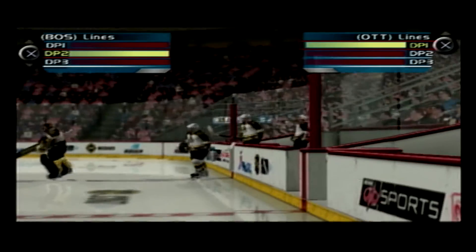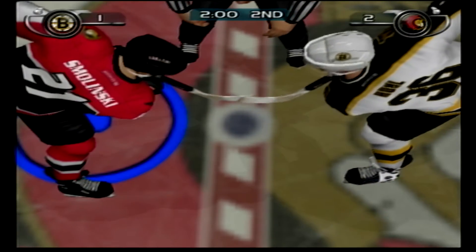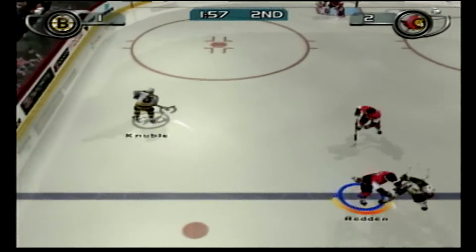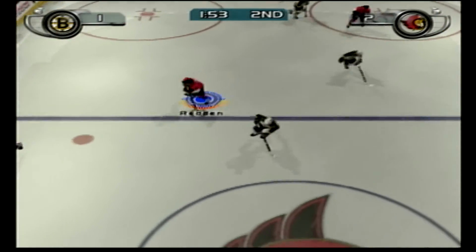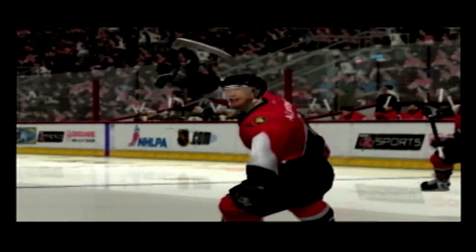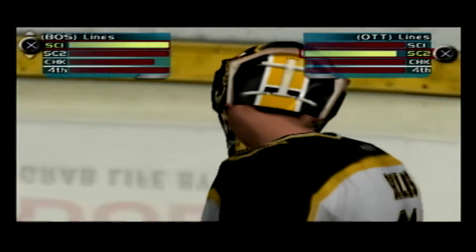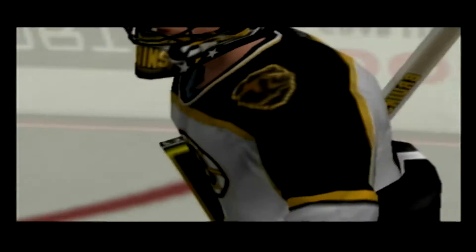We're back for the second period of action. The Bruins get the draw — did anyone get the license plate of that truck? What a hit! Over to Redden, Redden throws it to Alfredson — took that one on the board. The Senators are now up by two goals. Well, these are the kind of goals we've come to expect from this guy — he's one of the best in the game.